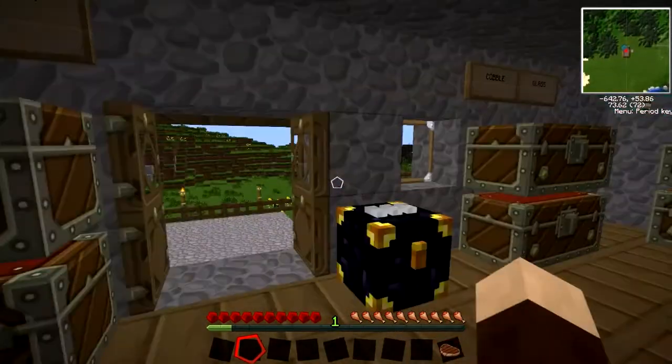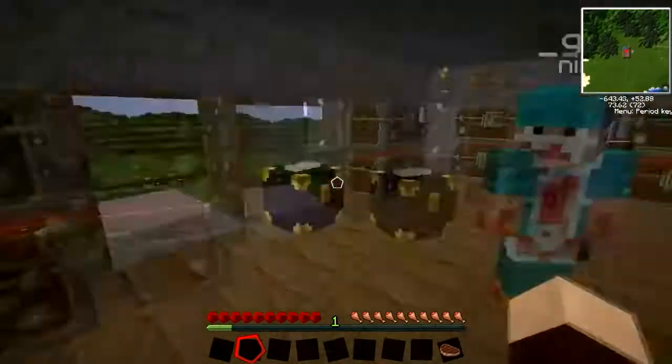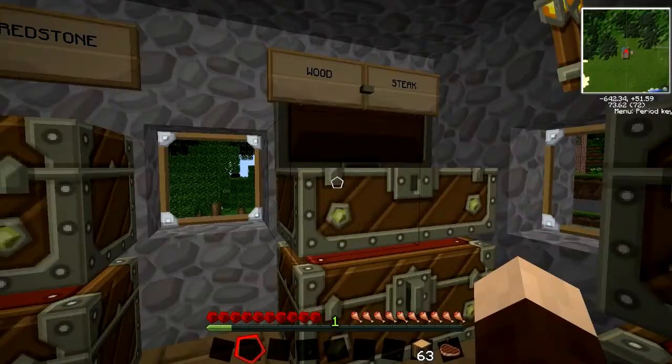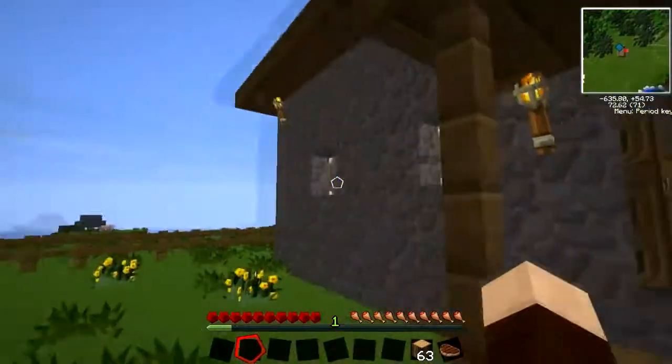I think the first thing we need to do would be to make ourselves a quarry. For that, you need cogs — lots and lots of cogs. We're going to use the BuildCraft mod part of Tech It for this. At the moment we're going to use BuildCraft.